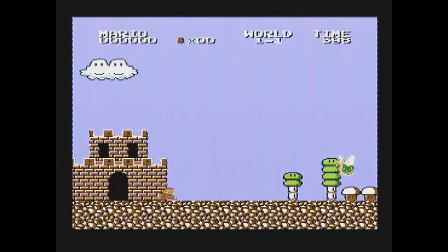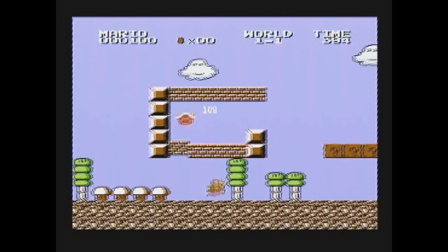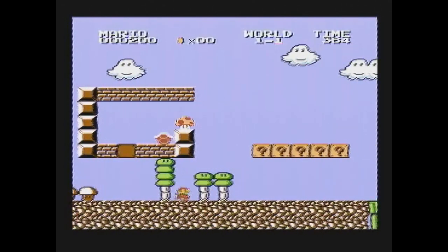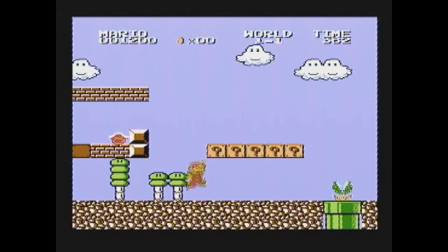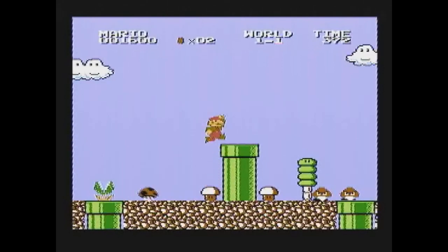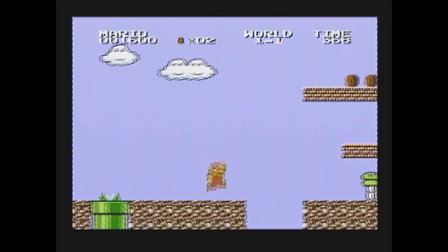Golden Mario is where it gets interesting. This is the original Famicom version of Super Mario Bros. 2. This game did not get a western release until its appearance as the last levels on the Super Nintendo game Super Mario All-Stars. The reasons for not releasing it were its high difficulty and its strong similarity to the first Super Mario Bros. game.